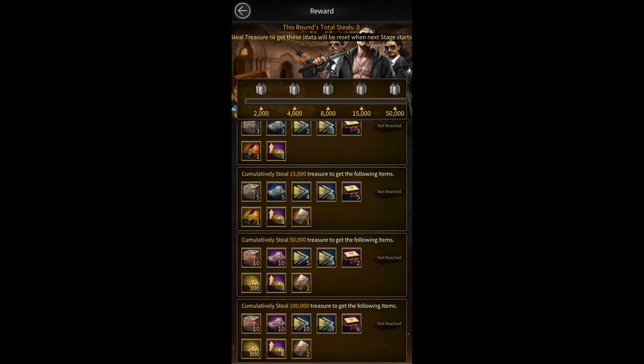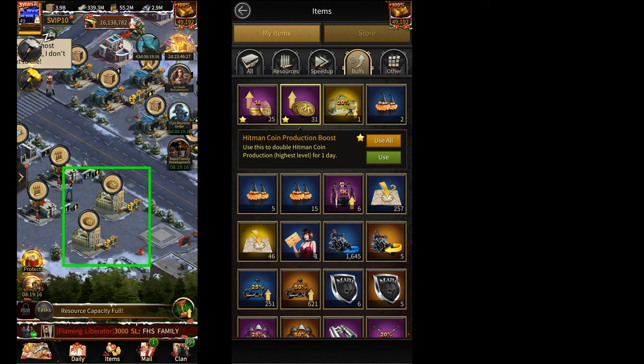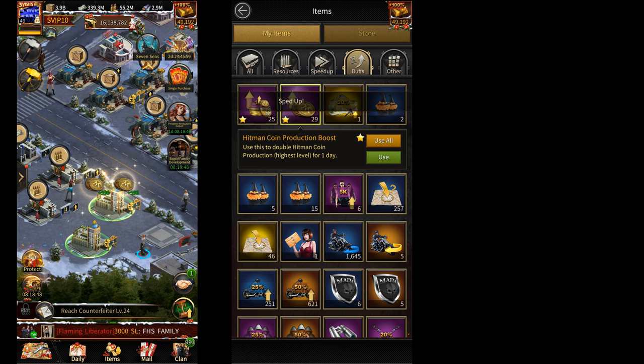The second way to get Production Boosts is through the Family Treasure Event. You get 14 of these Production Boosts every two weeks for scoring 100,000 points in the Family Treasure Event. While using these Production Boosts, make sure you use them directly from your inventory once your Hitman Hotels are at least half full. This way, you'll get the buff on the coins that have already been produced and also on the coins that will be produced in the next 12 hours.